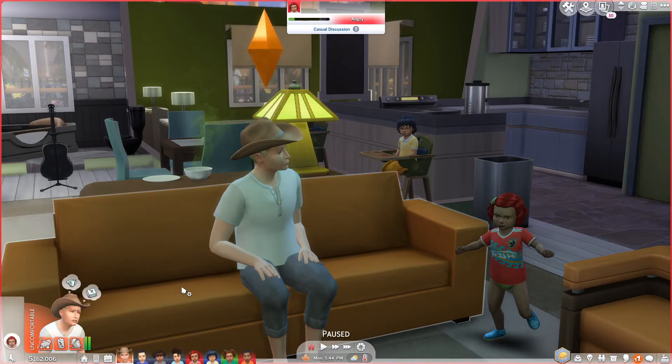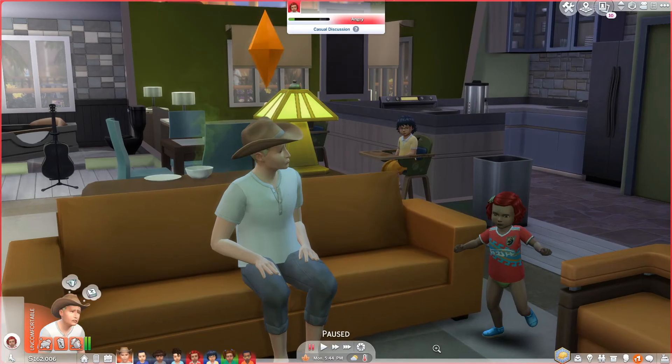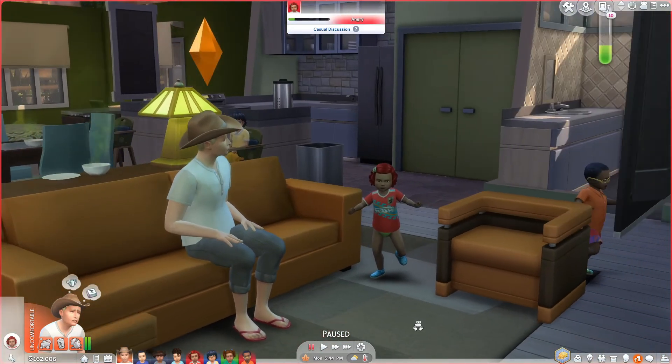Zane already looks defeated and it's only been a few hours. He's tense. Okay, pause — let me explain Ebony. In the Never-Ending Party, Zane met a couple friends and Ebony became his girlfriend. She's also an alien. Part of this gameplay is that if Ebony wants to do something, like come over, we allow that and try to make time for her and his best friend Kaden.